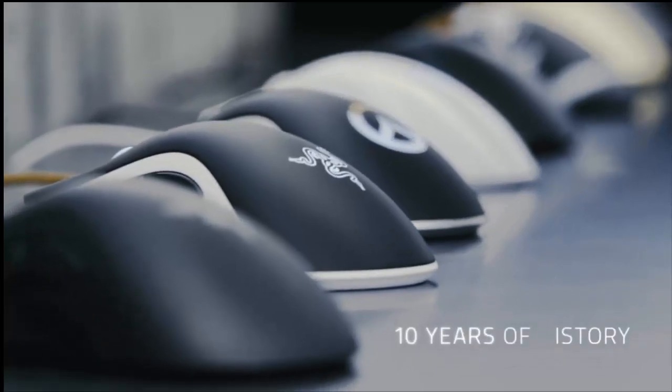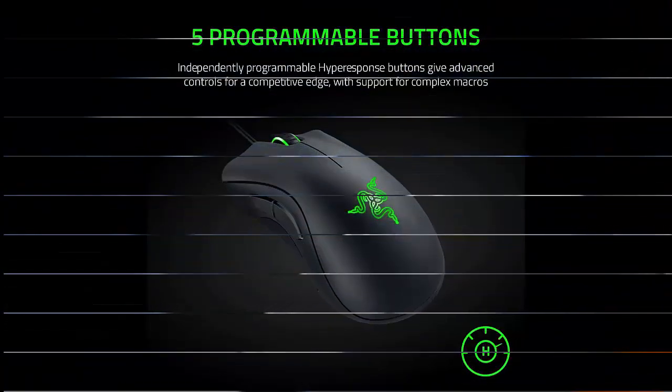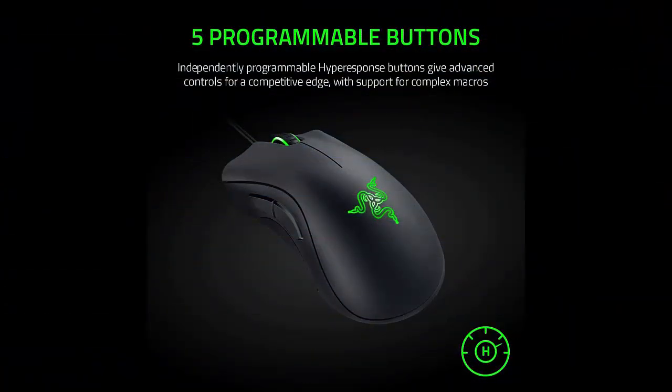Razer DeathAdder Essential Gaming Mouse. 6400 DPI Optical Sensor, 5 Programmable Buttons, Mechanical Switches, Rubber Side Grips, Classic Black.